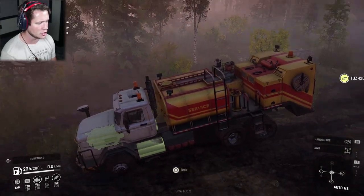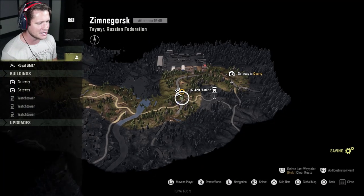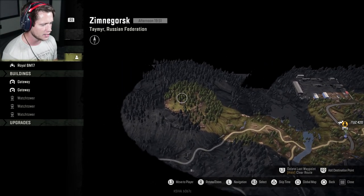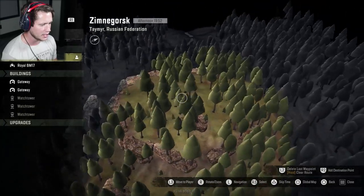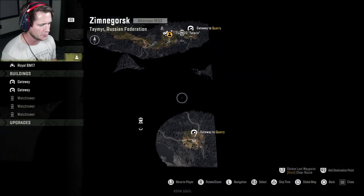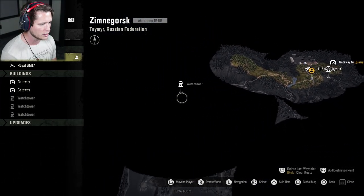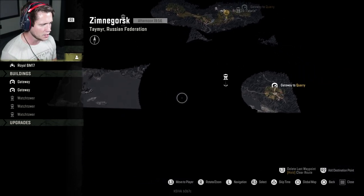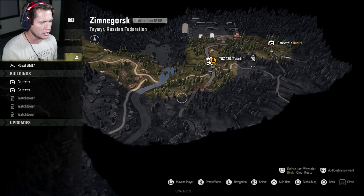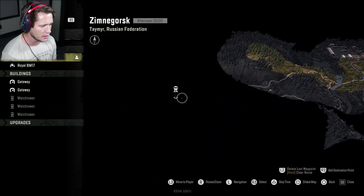Let's check out our map and plan our route. We can see the line we took earlier to pick up the Tatarin — it was up on this hill. We've got a couple of routes: one down the east side and one heading straight to a watchtower. Not a ton on this map, but we're wondering if there are hidden vehicles and upgrade parts to find.